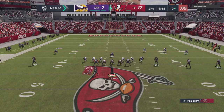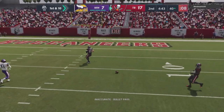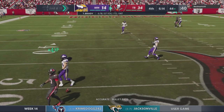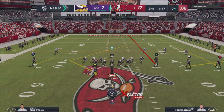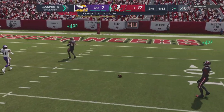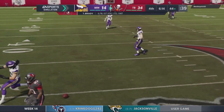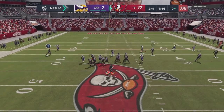Here's another clip of something EA claims they fixed but clearly did not — wide open receivers dropping the ball. Gronkowski, one of the best tight ends in the league with sure hands, drops a wide open catch. Then in the same game, Richard Jones drops a wide open pass too. EA emphasized they fixed the catch animation in this update, but it's clearly not fixed — great receivers and tight ends are still just dropping the ball.